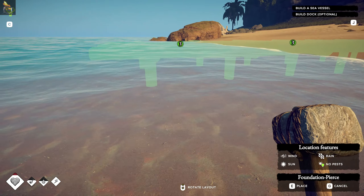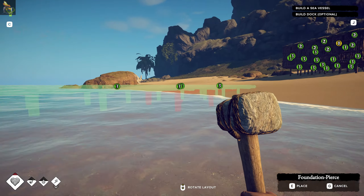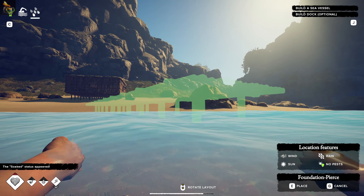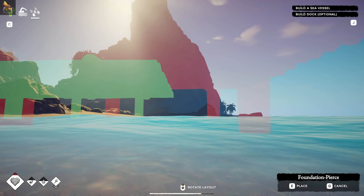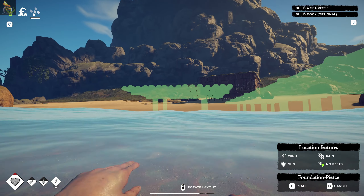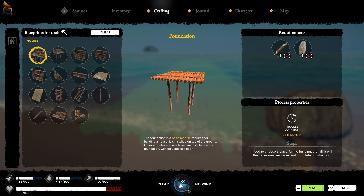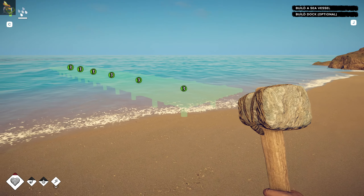I don't know how deep we have to be to get a boat. Let's replace that as well - that kind of gets us to swimming depth. Actually let's go one further out. It might be that I don't actually need these large ones out here. If I cancel that and do house modules, I've got a normal foundation which is stone - so it makes no difference at all.